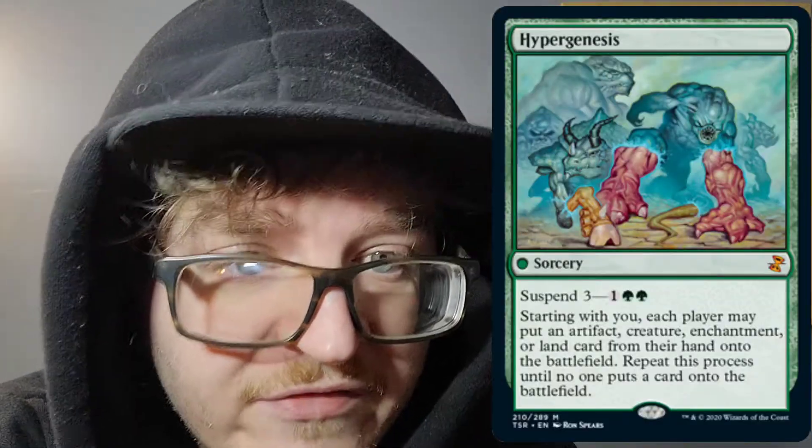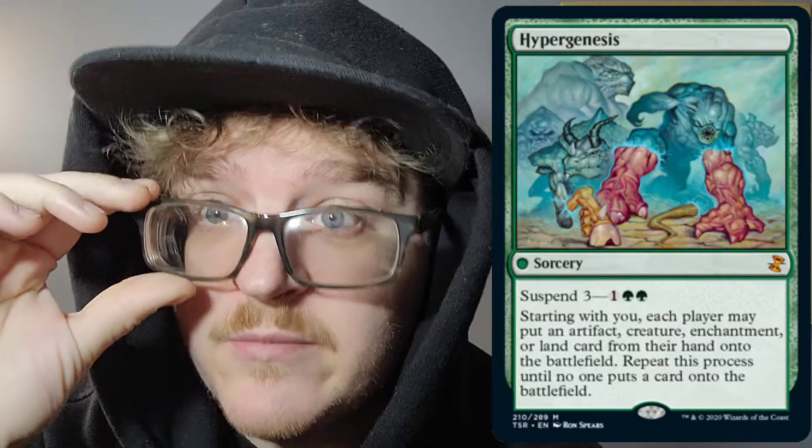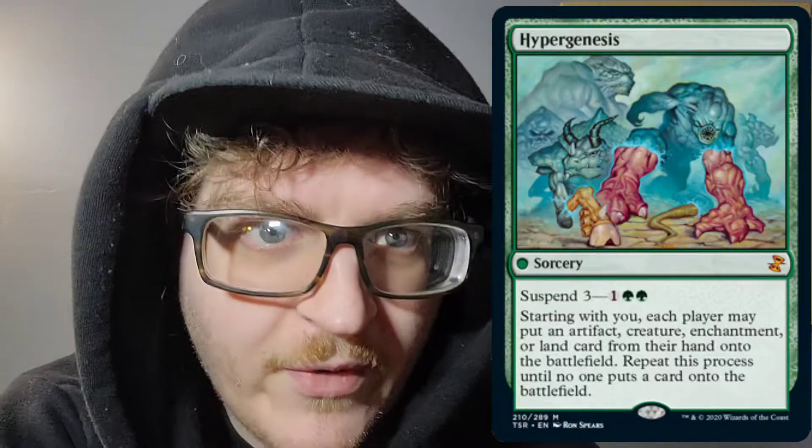Next we have Hypergenesis. No mana symbol, sorcery speed. It has suspend 3 for one of any color mana and a forest — 3 mana. Starting with you, each player may put an artifact, creature, enchantment, or land card from their hand onto the battlefield. Repeat this process until no one puts a card onto the battlefield. I would say no thank you — this is a trap if I've ever seen one.